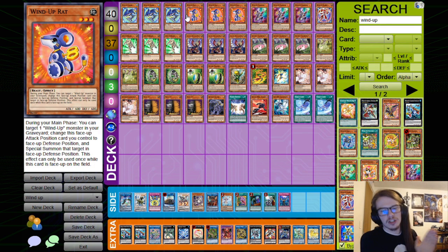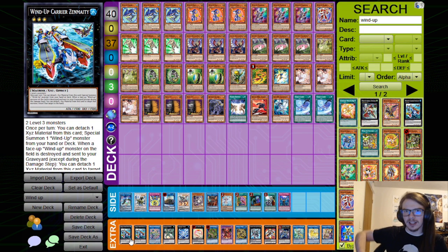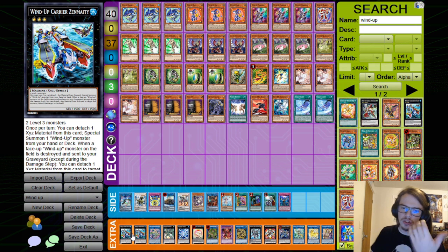Why is that? Well, currently in Yu-Gi-Oh Master Duel, Wind-Up Zenmaity is coming off of the list to 3. I don't think it needed to come from 2 to 3 — honestly it should go the other way. Wind-Ups have a wide variety of combos due to the fact that their generic Zenmaity is able to get basically an infinite amount of materials onto your side of the field to go for just about anything.